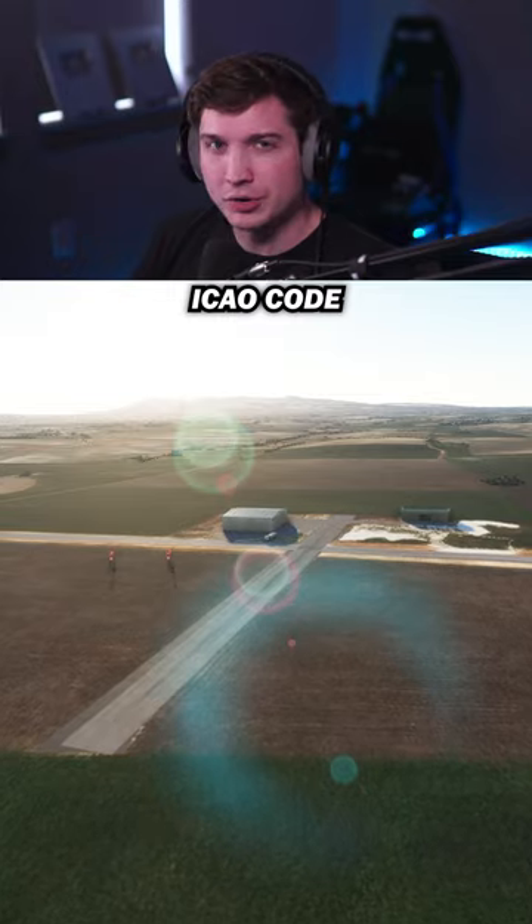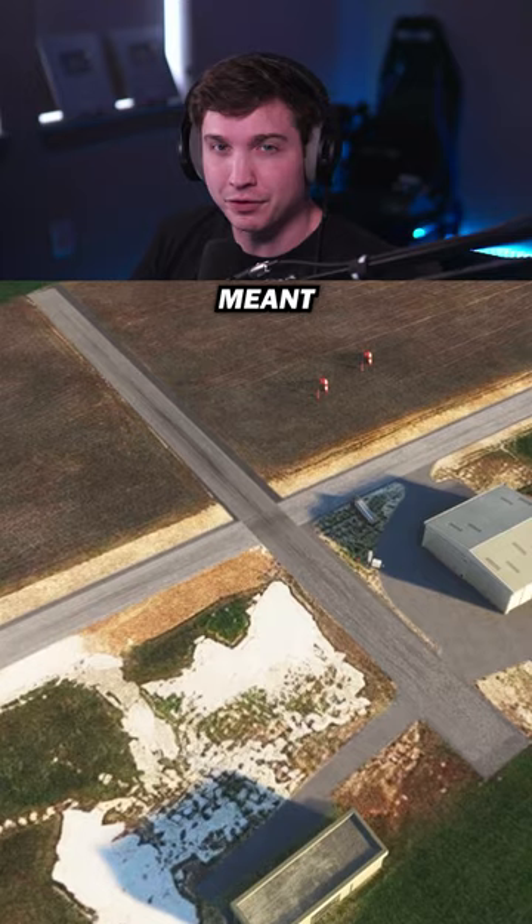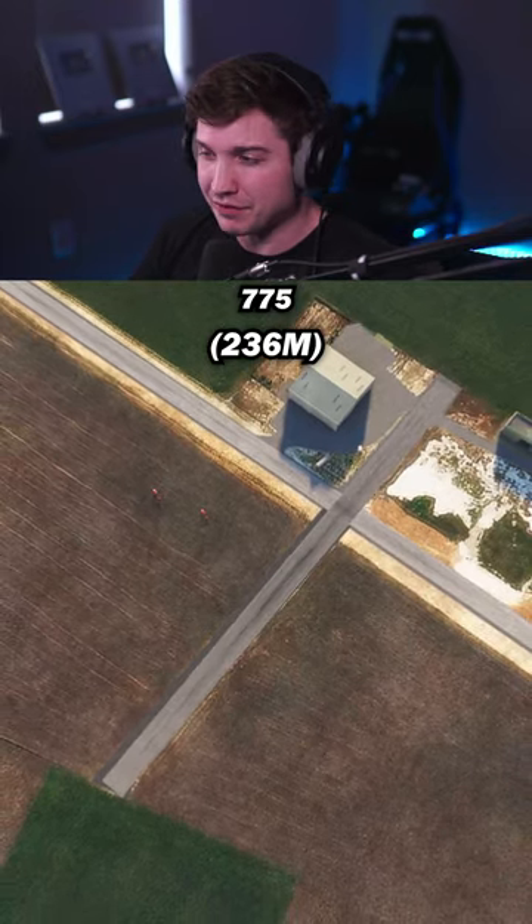Next up is IKO Code LELR. This one's in Spain. It has a longer runway crossing it, and it's also meant for ultralights just like the last one, but this shorter runway is only 775 feet.